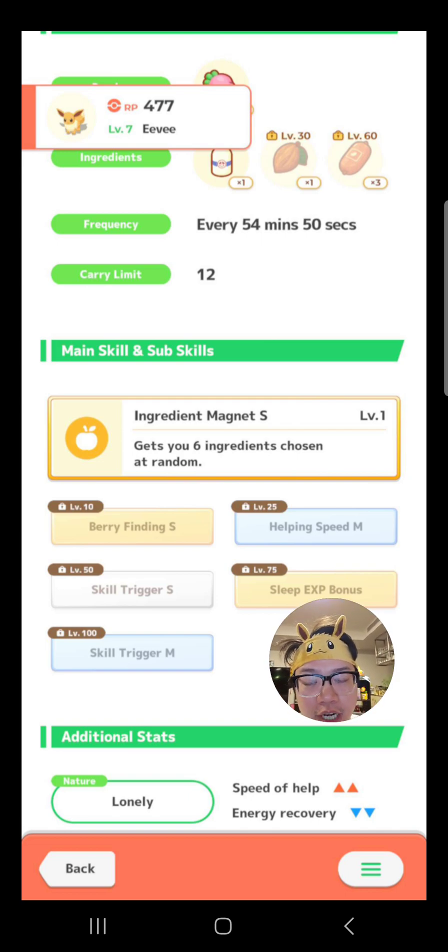Umbreon would probably be the best in this situation. Glaceon really depends on whether you need to actually expand the pot. If you can't decide, just run Eevee. Eevee's own main skill is more of an early game type of main skill which gives you more ingredients. When you're not able to fill up the pot, this is quite a good skill to have.